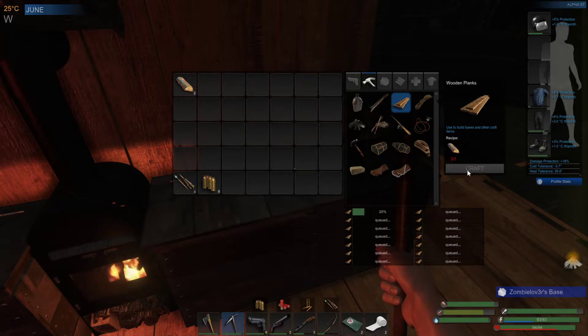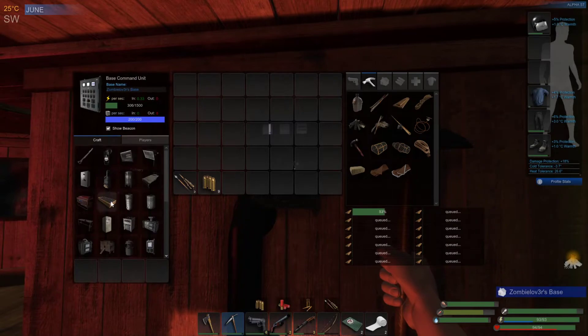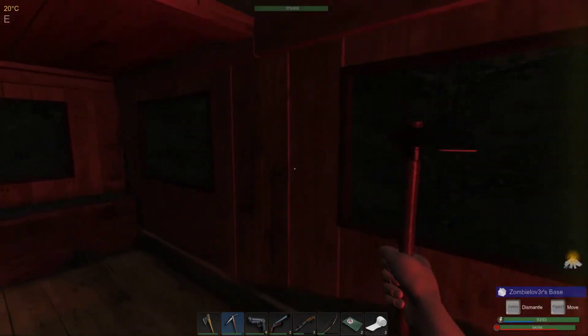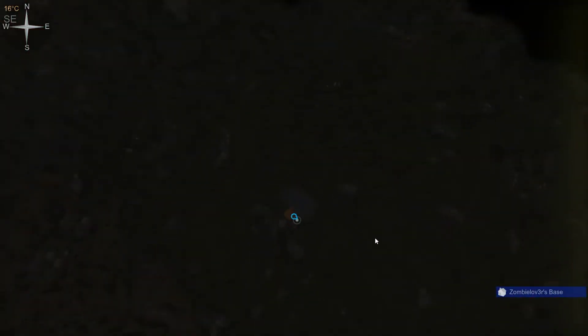Let's make a whole bunch of that, because we need wood for the fridge - we need 10 planks, there's more than 10 there. And obviously we need some to repair things and other stuff. I just saw a bag flash up - I think someone might have died over here.